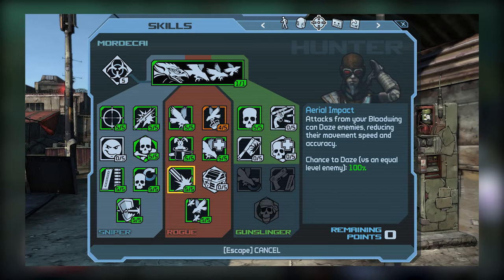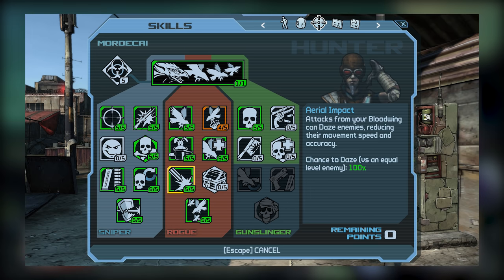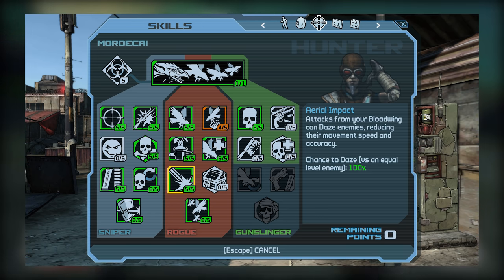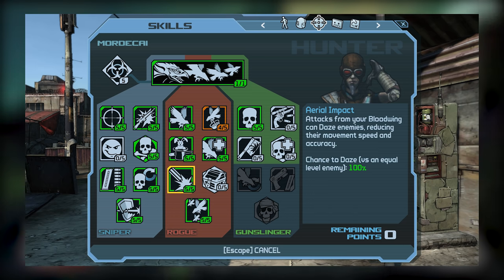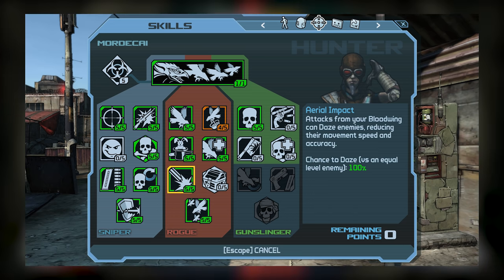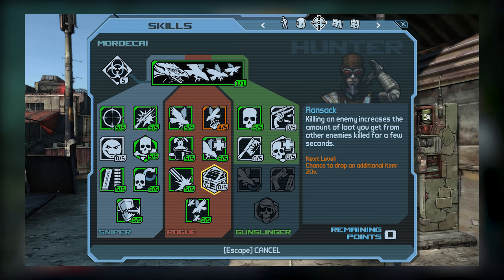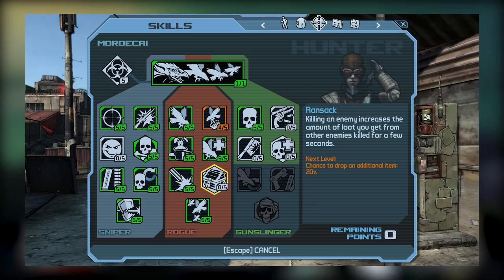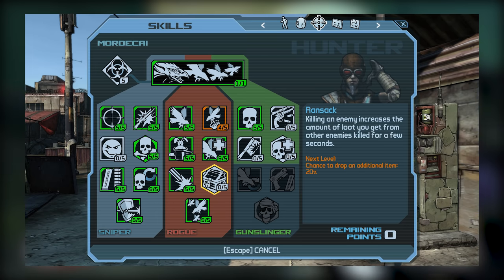Arriving at tier 3, I went ahead with Aerial Impact. This skill is very useful for its potential ability to daze enemies upon hitting them, and since we're going to be using Bloodwing fairly frequently, you're going to get a lot of use out of it. Aerial Impact has good synergy with the other Bloodwing combat skills, and since we're using snipers, enemies are going to be farther away, meaning they're less likely to hit you from all the daze you're inflicting. As for Ransack, it mostly just improves loot drops, which isn't bad, but Aerial Impact is the more central skill here.